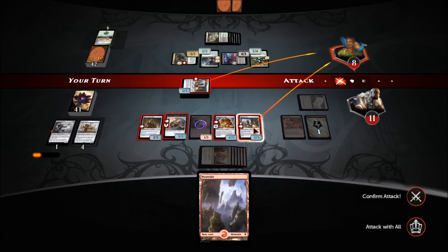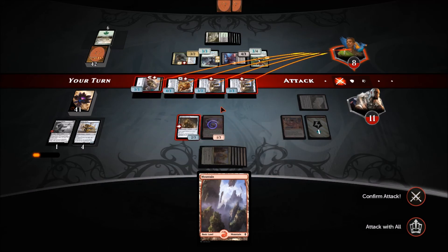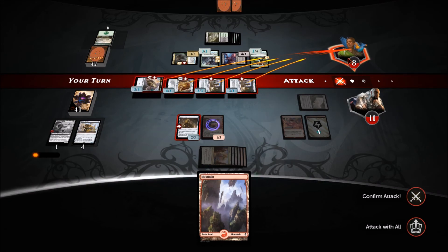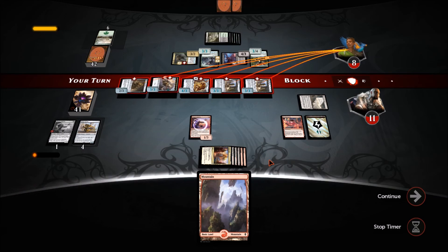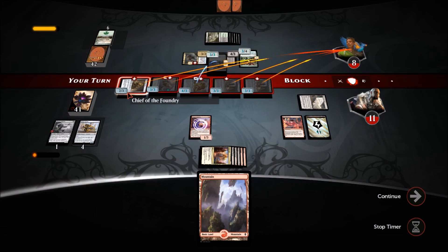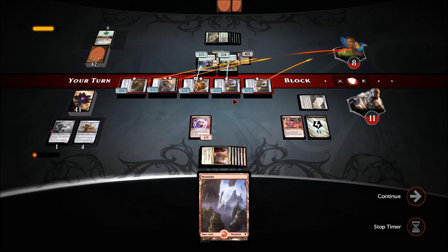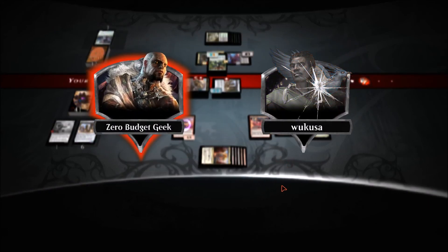We're attacking with everyone. He blocks this — he takes six, seven, eight. I have to attack with this guy too. Even if he blocks this, he has to block that, takes three, six, seven, eight — and there we go. Thanks for playing, Wakusa!